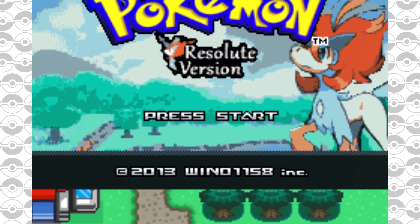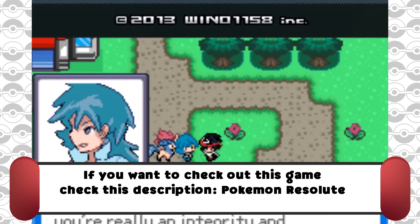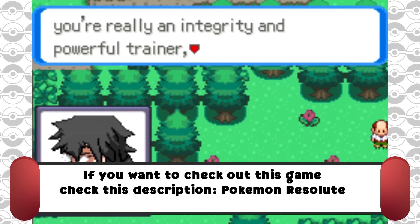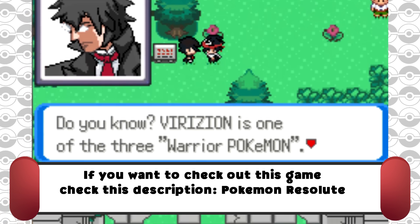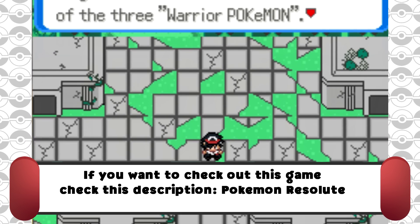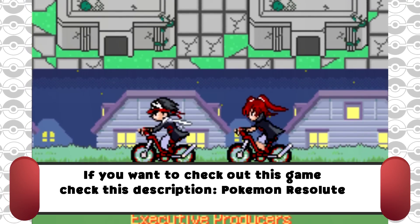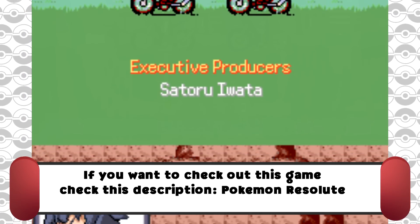Number 4 is Pokemon Resolute Version, a game that is looking really, really nice. I'm not sure how much development has continued, but there is a working version out with occasional updates — I think the last one was in April. As far as I know, it is supposed to be finished to some extent. The actual main game is considered completed, though there are still some things to be added. Pokemon Resolute Version is awesome.